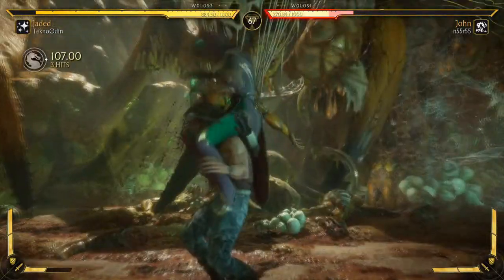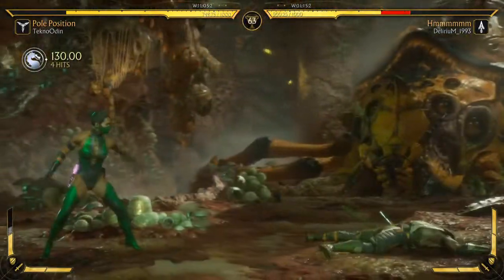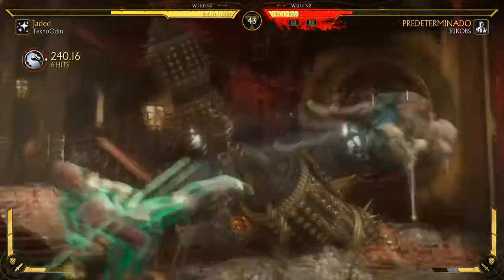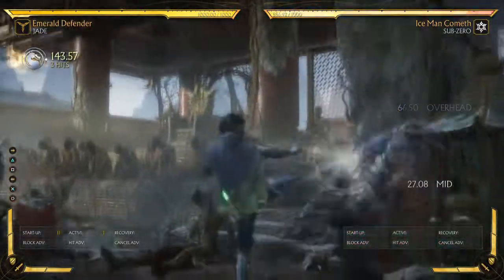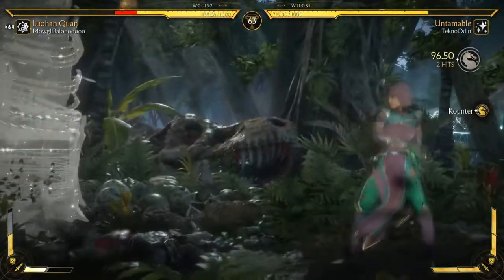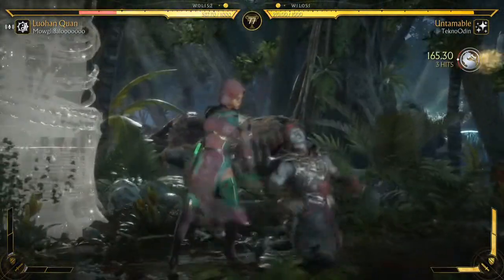Jaded gives us a nice mix-up option with Pole Vault, which can be cancelled with an extra ability — Pole Vault Cancel — so we have a pseudo two-slot variation here. Then she is given her classic amped Nitro Kick where she keeps them in the same spot. It's kind of a waste to me — it's nice to keep that momentum to one side or the other, but this is Jade, she isn't much of a combo powerhouse even in the corner. So Jade is let down here.